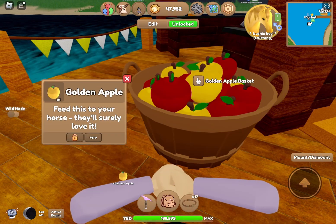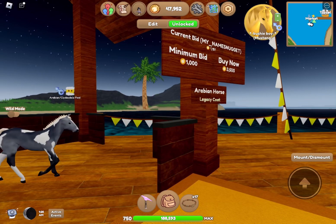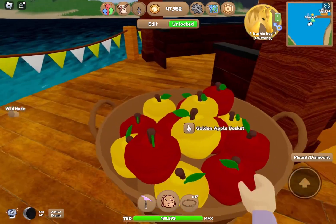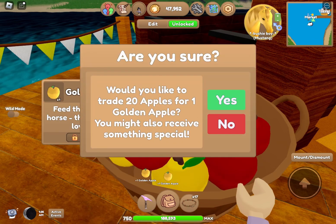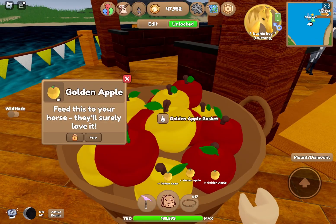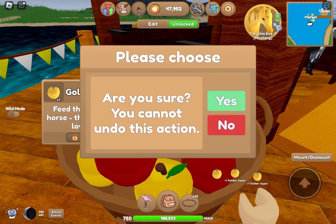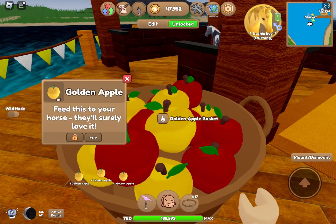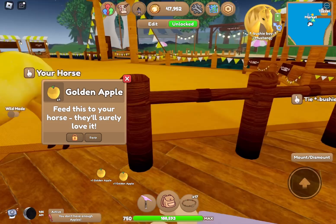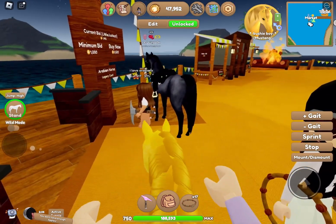I think somebody was gonna ask if the horses are for trade, but right now I'm gonna get rid of all my golden apples. Golden apples were the favorite food of a horse I traded to get my spring Arabian — its name is like Blossom or something and it was a ghost Arabian. If you haven't seen that video on trading for my spring Arabian, you guys should go check it out.